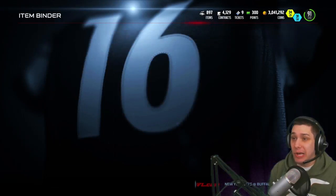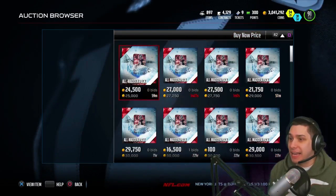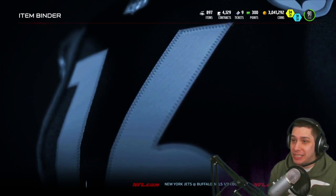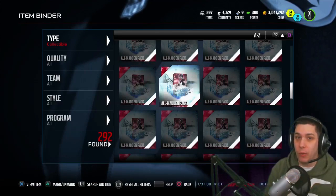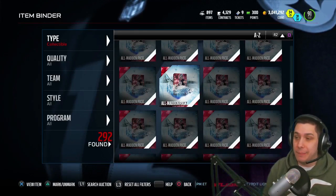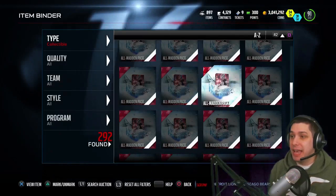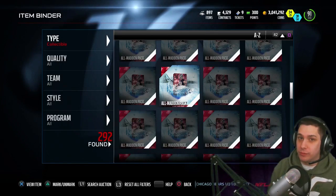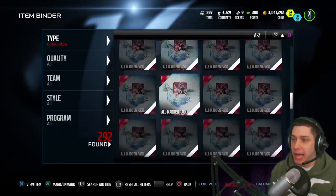Unfortunately the All Madden packs are going for super cheap right now, like 25k to 30k. If you guys bought those for 25 to 30k you might be breaking even or possibly even losing coins on them. We just can't foresee what's gonna exactly happen. I do believe the All Madden packs are gonna rise up — probably settle around 30 to 35k hopefully — so I'm holding off on mine. I don't have any of them on the auction block right now.